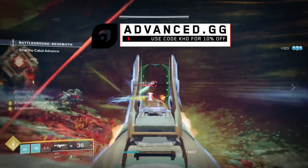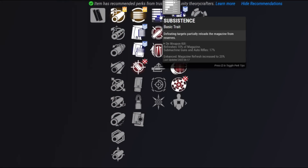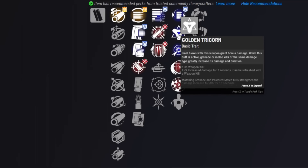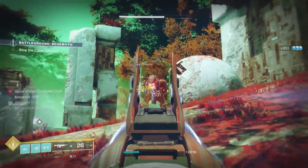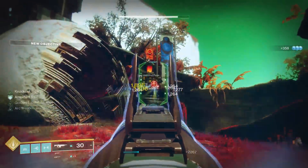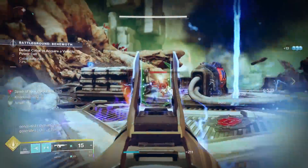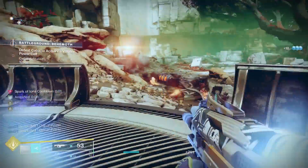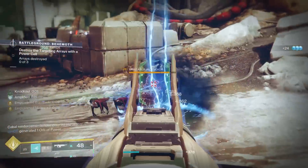For the PvE God Roll, I think it's absolutely Appended or Extended mag — you really want that magazine increase — and then Subsistence is your clear go-to in the first column. Then it's Golden Tricorn, because combined with Viced Stinger you have a huge magazine, you're getting ammo back, and Golden Tricorn offers either a 15% damage increase, or if you're using this in a grenade build — it's Arc, you could easily put it in a Titan Grenade build — you're getting a 50% damage increase. That's actually what you're seeing in the background gameplay. When you get that 50%, this thing slaps.